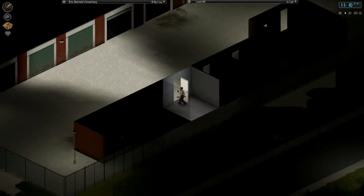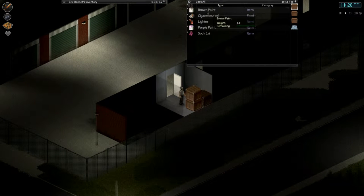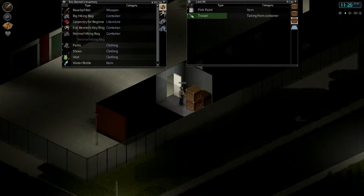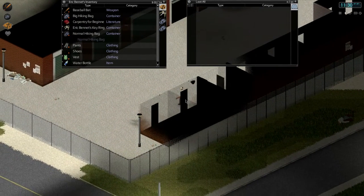The doors aren't locked, that's crazy. There's a bunch of boxes here — looks like some cigarettes. It reduces stress but gives you unhappiness, I guess. Another baseball bat and a trowel — not sure if we need the trowel for gardening, but let's grab it anyway. One, two, three, four cigarettes. This is actually a very good loot run.